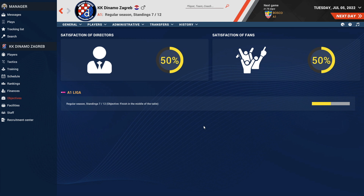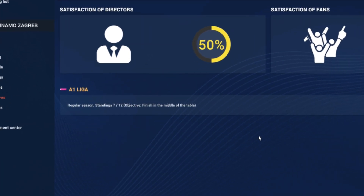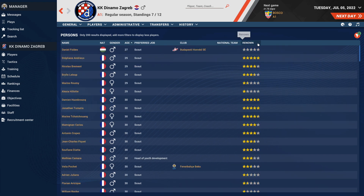If I check the objectives set by the team owners, they say that I'm supposed to end at middle table by the end of the season. But I want to focus this video on discussing how to organize the team tactics and playstyle, as well as the roster.